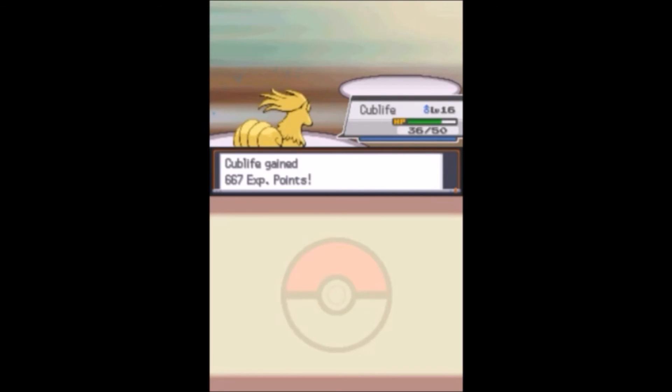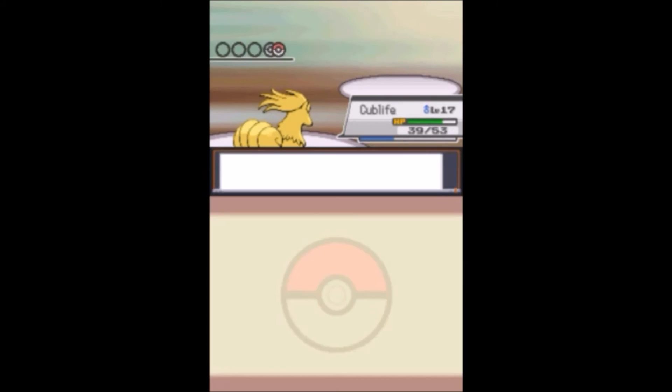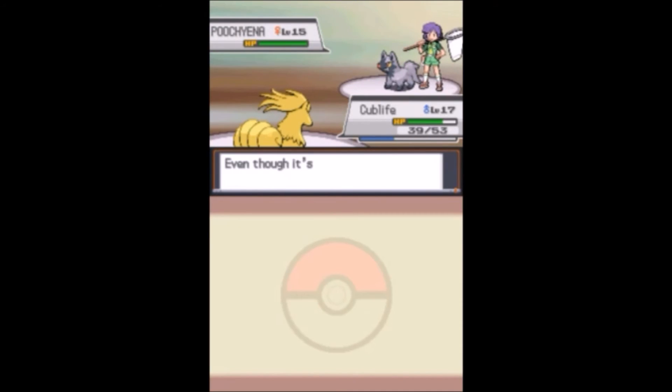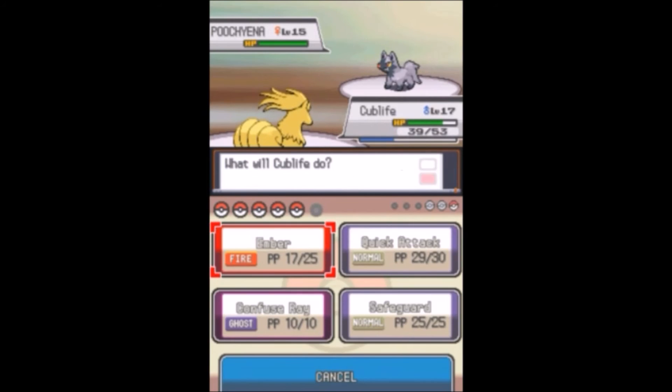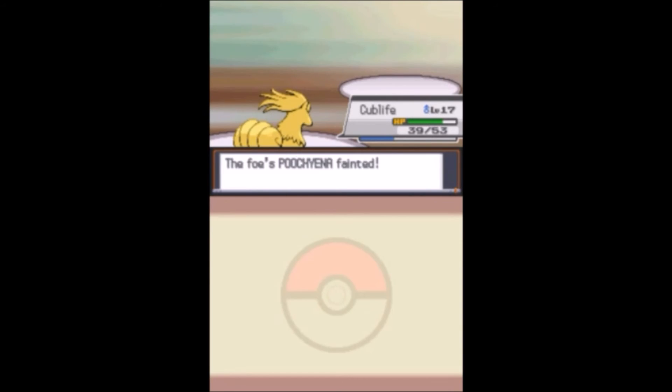667 experience points! Cub Life levels up to level 17. And then comes Aipom - what a way to end it! No one wants to take a Bite from Aipom - not Natu, not Revolution - so we'll just stay in with Cub Life. It's level 15. In the regular games Bugsy has Scyther, Kakuna and Metapod - but this is randomized. We beat our second gym leader! It was kind of scary with the Kangaskhan doing a lot of damage to Vizioli, but we made it through without any casualties.